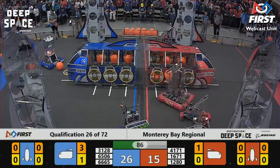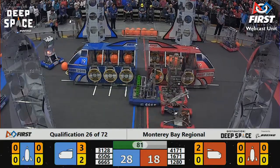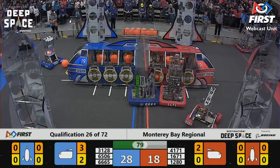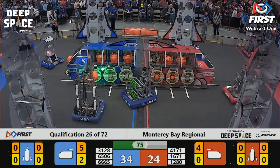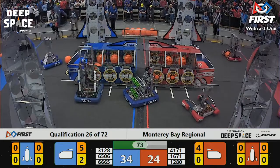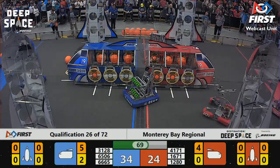1671 trying to line up and get cargo in there for the Red. 1280, that's the Ragin' Seabiscuits, with cargo on the far side of the cargo ship — they're picking up more now. 3128 putting more cargo in the Blue cargo ship. So those cargo ships are getting filled up, folks.